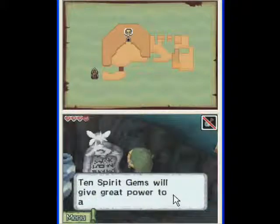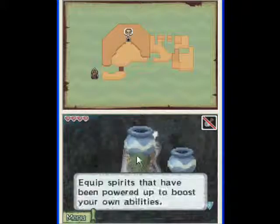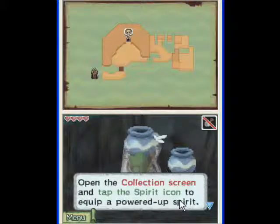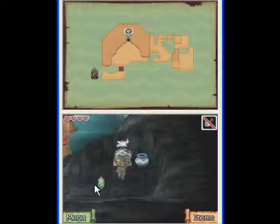A door that opens easily. Ten spirit gems will give great power to a spirit. Twenty spirit gems are required for a spirit to fully realize its power. Interesting. Equip spirits that have been powered up to boost your own abilities. Open the collection screen and tap the spirit icon to equip a powered-up spirit. Also, if you tap the same spirit, you will deselect it. You can't utilize the spirit's power unless you equip it. Remember that.